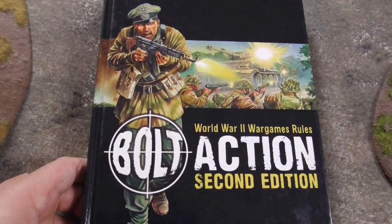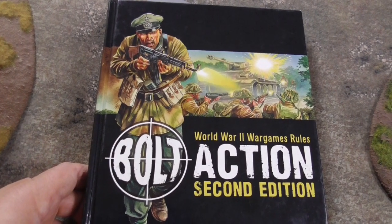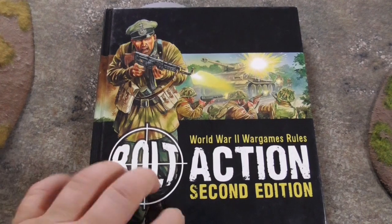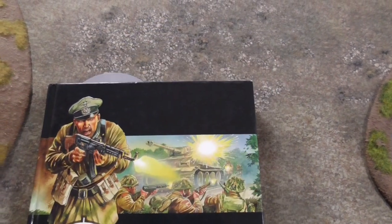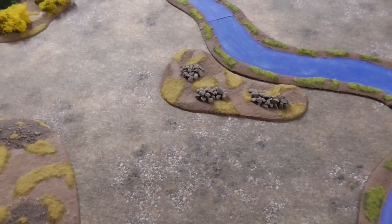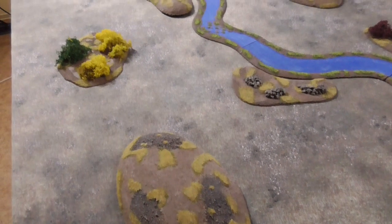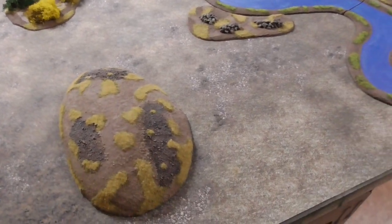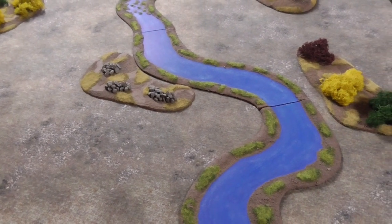Hi everybody, here is Jens from Tabletop Generals. Today we're heading back to Nomonhan, Khalkhin Gol, May 1939. We're doing a game of Bolt Action to reenact the fighting around the river in Manchuria or Mongolia. I don't know which side of the border it was, and they also don't really know. I'm accompanied by Andreas. Andreas is playing the Soviets and I've played the Japanese forces. We fight on the 15th of May around some hills near Nomonhan or Khalkhin Gol. Let's take a look at the forces.